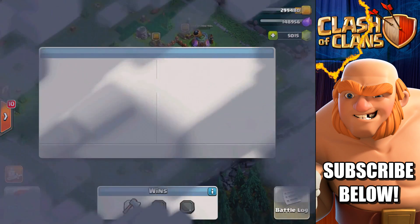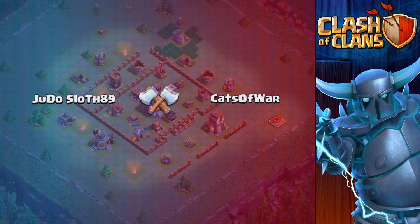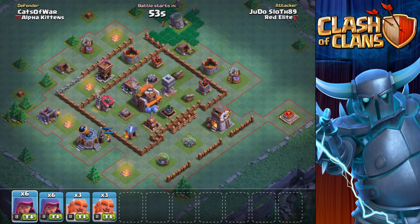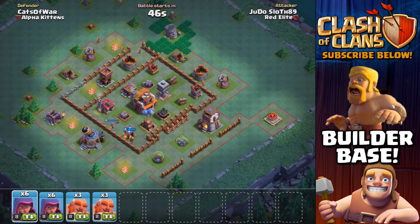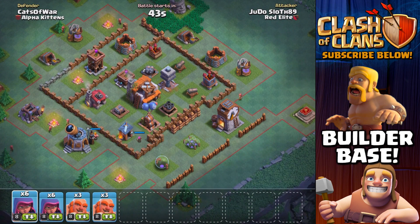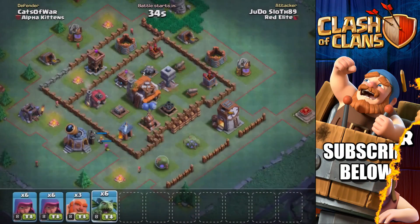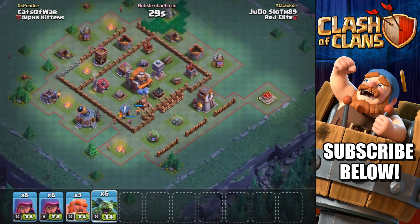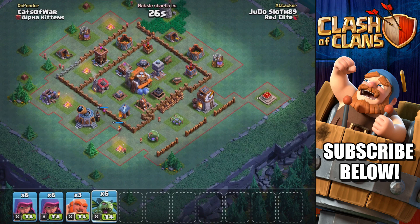Let's get straight into the next one and try to get our three attacks down. In this one the multi-mortar is a little bit deeper into the base — definitely harder to get to. The crusher there is not the easiest to get to either. I feel like we kind of need the battle machine on this attack in order to tank for the multi-mortar. There are quite a few defenses and buildings on the outside, so I'm thinking we take a set of minions and just three giants to tank for the buildings at the end.